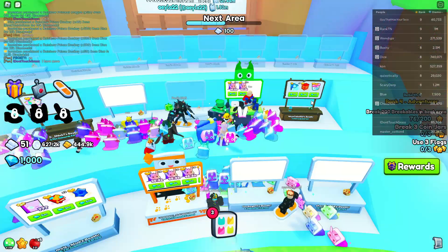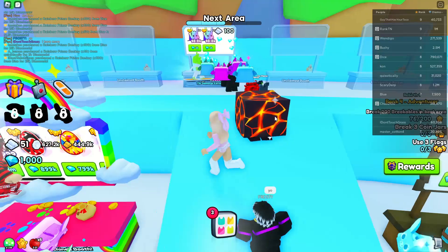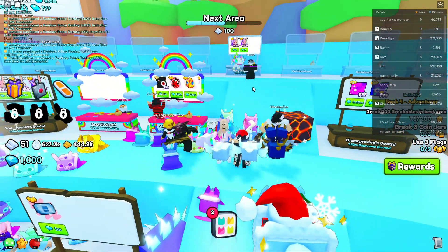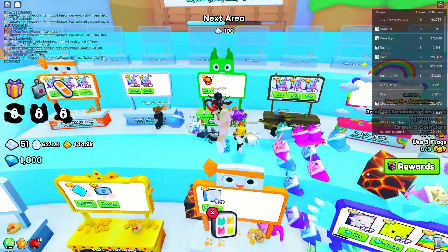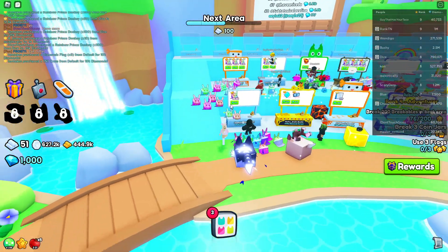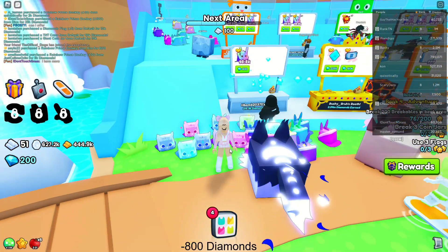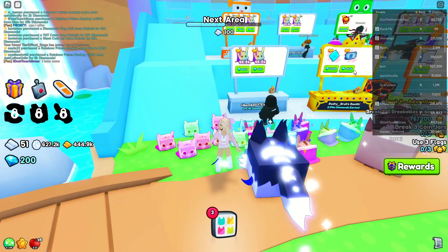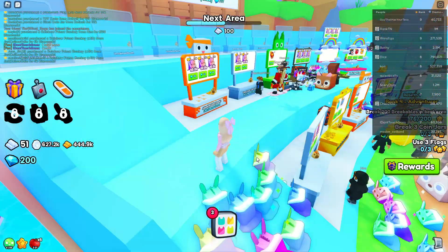Let's see if there are any good deals around here — we might have to swap servers. That is a good deal: 10 Rainbow Prince Donkeys for 2,000, but I don't have enough. Ooh — a Rainbow Prince Donkey for 800 diamonds! We got a Rainbow Prince Donkey for only 800 of our diamonds. That's a really good deal.